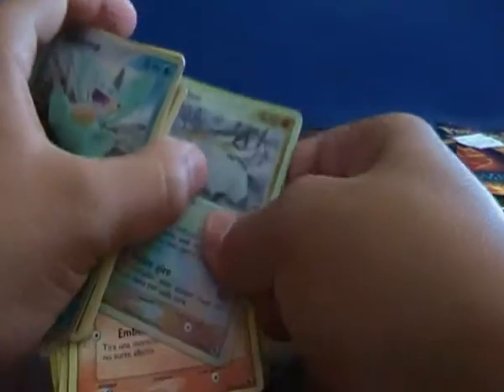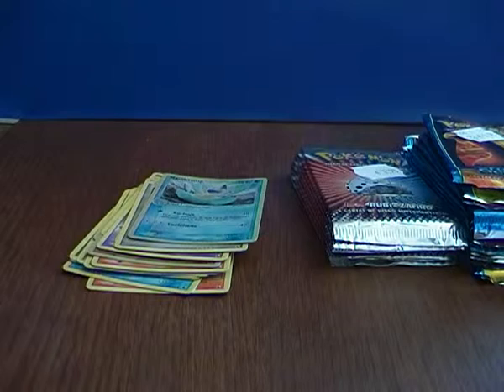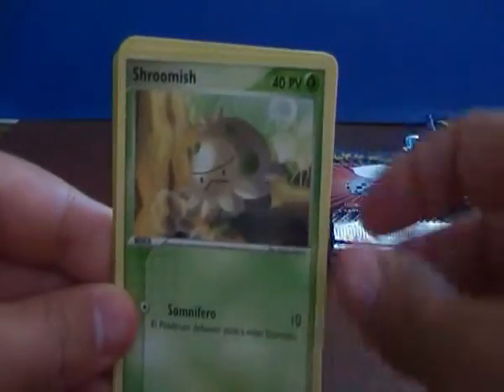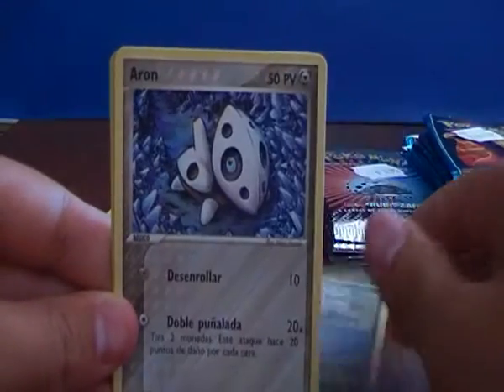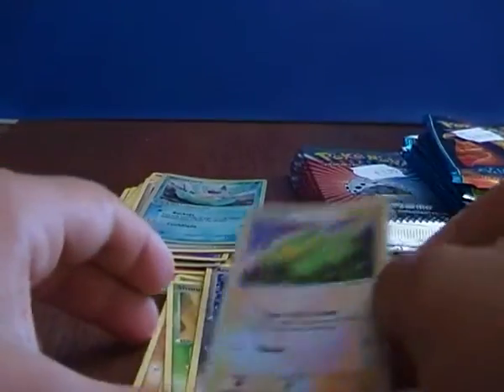And the Dunfan was a rare. We have Makuhita, Shroomish, Puchiana, Heron and an Electric Reverse, which is just a common.